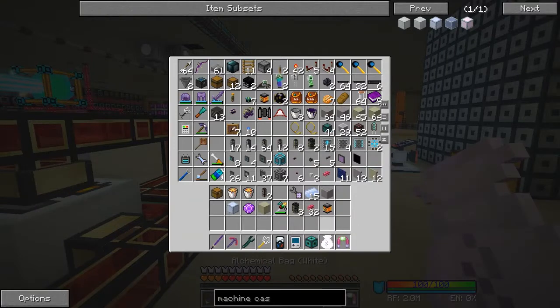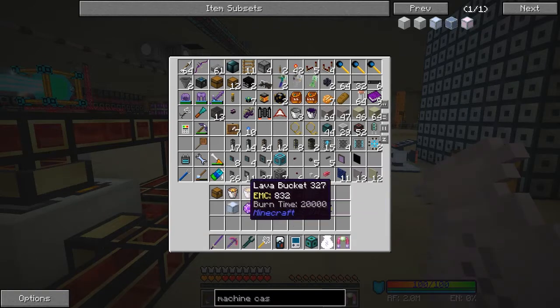Let me get out the multimeter again. I can get rid of some of these things in my inventory - I don't need that on me. I'm not sure I'm going to put the buckets of lava in at the moment - we'll put them in here. The chest can go up there.